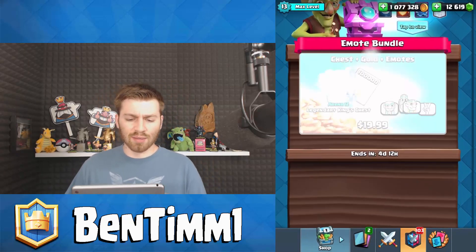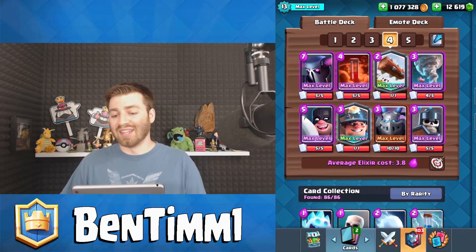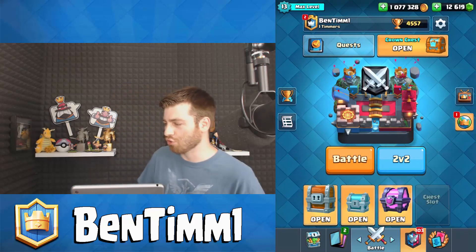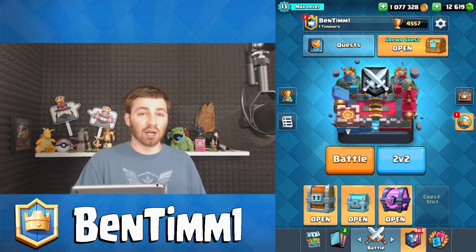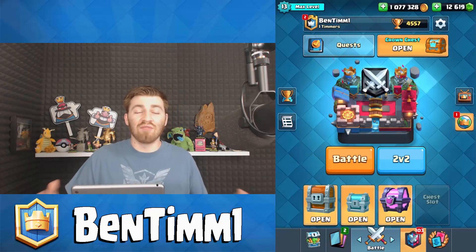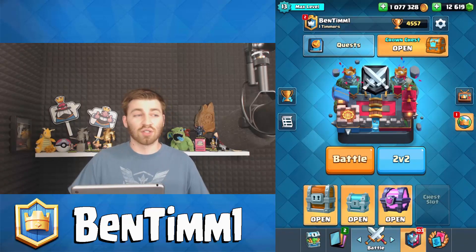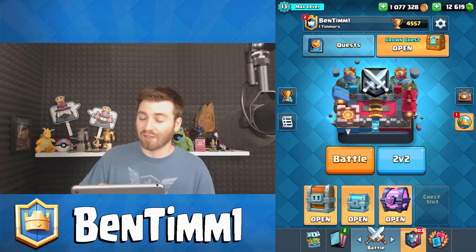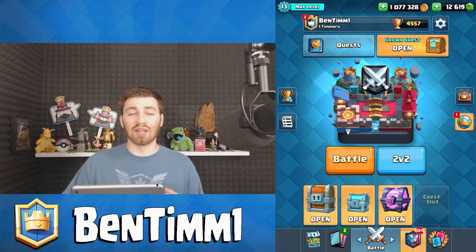Maybe I'll do a double upload today and open up some emotes as well. So without further ado, the tips. This is one of the most interesting draft challenges in a very long time because a lot of cards that people would usually never want are actually really good. The bomb tower is good, valkyrie and fireball are like must-haves. If you get them in your rotation you want to take them. I've even been giving away the golem in some drafts. The wizard is good - you want to have splash damage or area damage.